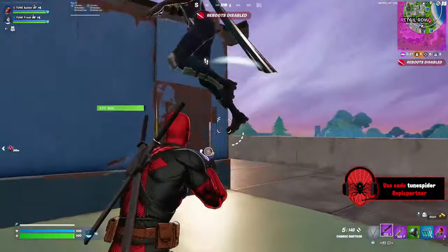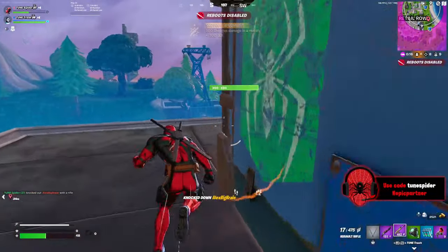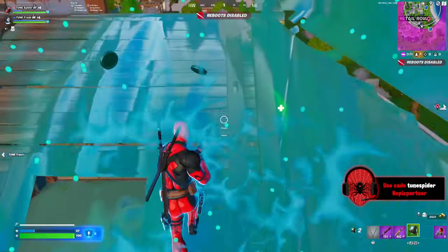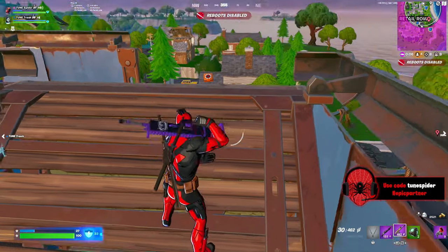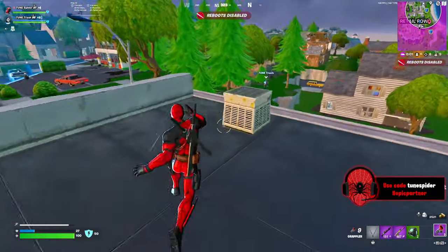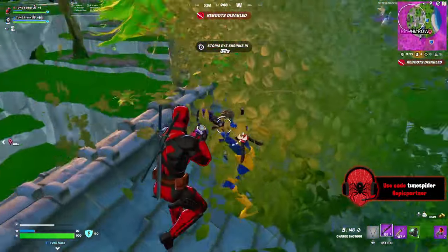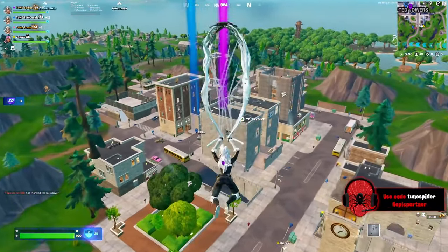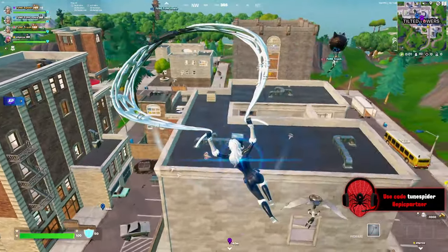Another iconic location that I felt was a staple to the chapter 1 map is Greasy Grove. It's right up there with Pleasant Park, Retail Row, and Salty Springs as one of those iconic neighborhood type locations, except what's unique about Greasy Grove is the Duraburger Restaurant. And because we have the Duraburger Restaurant, I think we've got to bring the OG Food War into this and bring Tomato Temple onto the map as well. We could do Tomato Town, but I personally liked Temple a little more and I think it would help bring some uniqueness to this new Reload map.